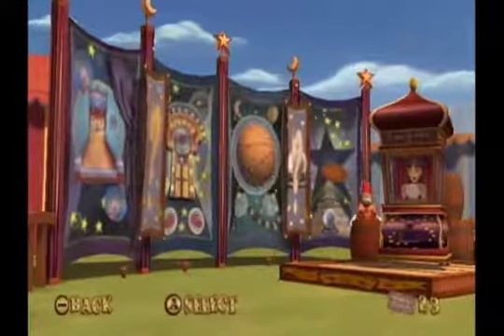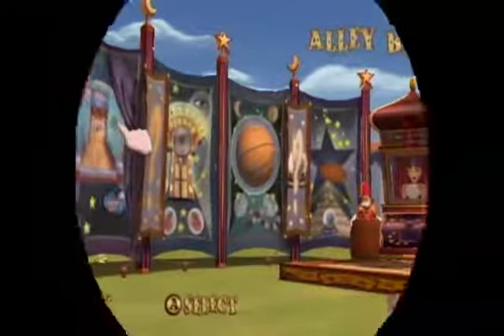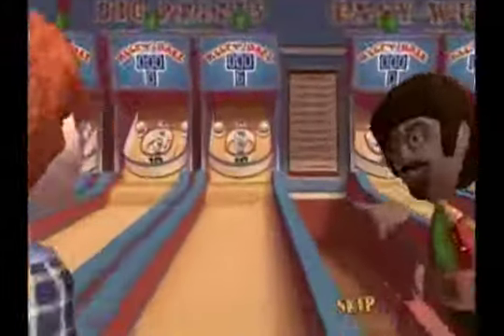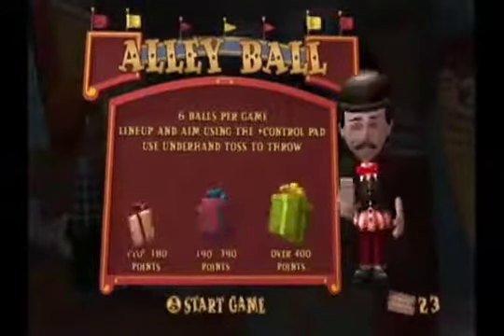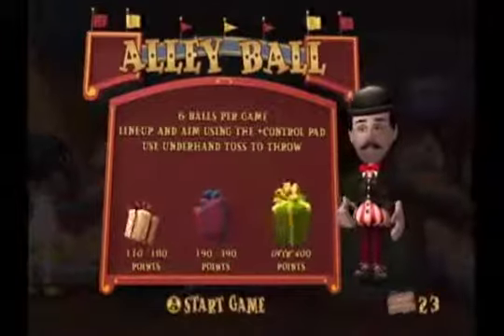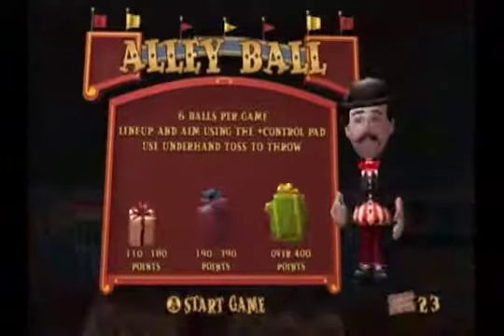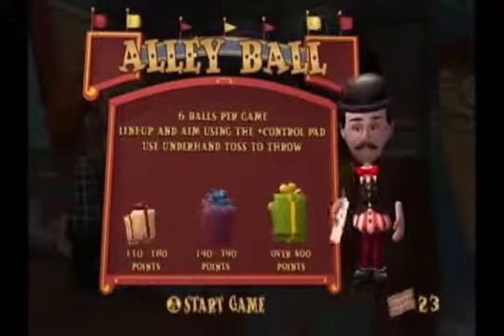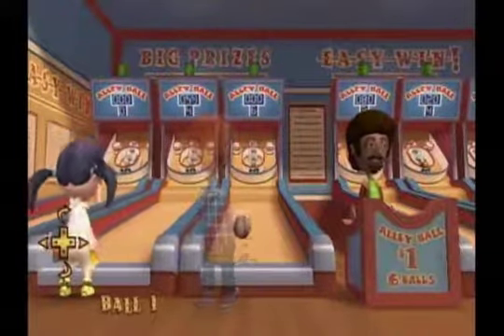If you guys can hear that from the Wii remote, that's pretty weird. Let's play some alley ball — or skee-ball. I'm gonna read off the rules: there's six balls per game. Line up and aim using the control pad, use underhand toss to throw. 110 to 180 points is a small prize, 190 to 390 is the medium prize, and over 400 is the large prize.